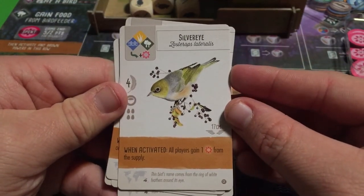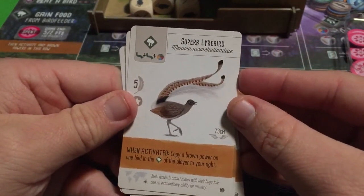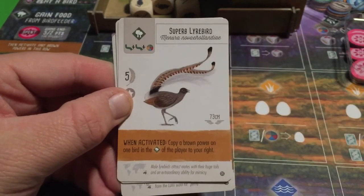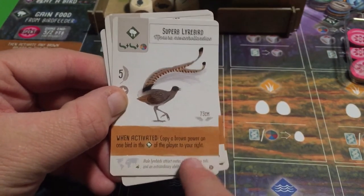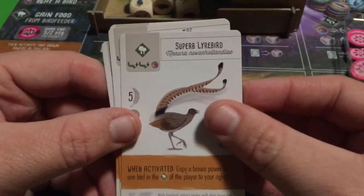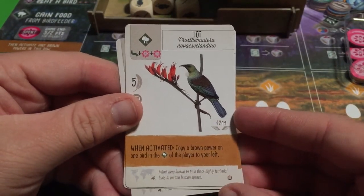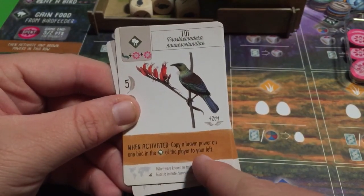The Silver Eye: all players gain one nectar from the supply. Simple. The Superb Lyrebird: copy a brown power on one bird in the forest of the player to your right. It's contingent on what your right neighbor has in their forest — you get to copy one of their brown when-activated powers. An unnamed bird has the same ability but checks the player to your left instead.